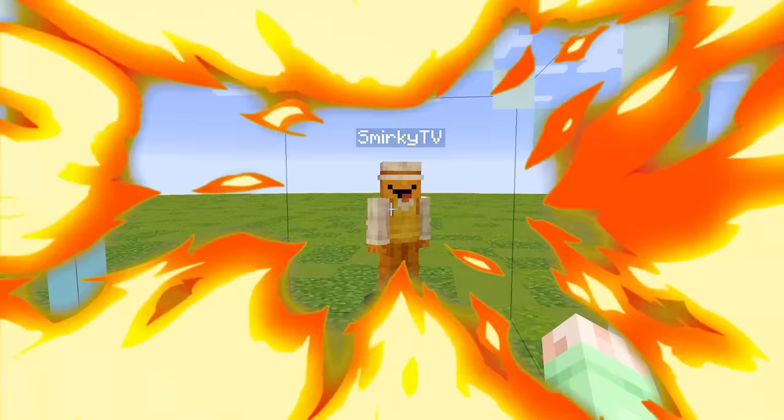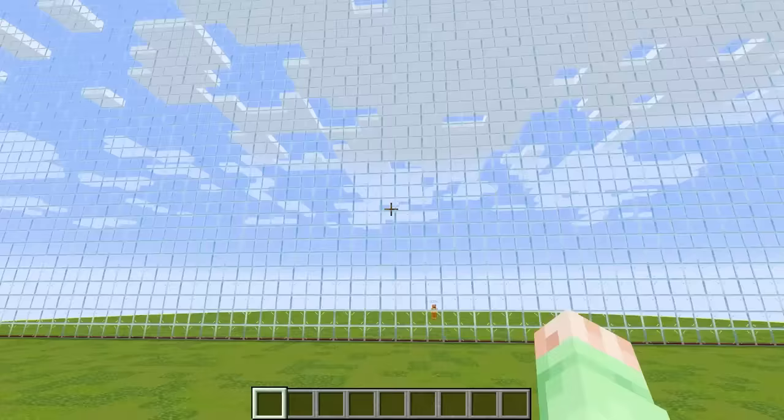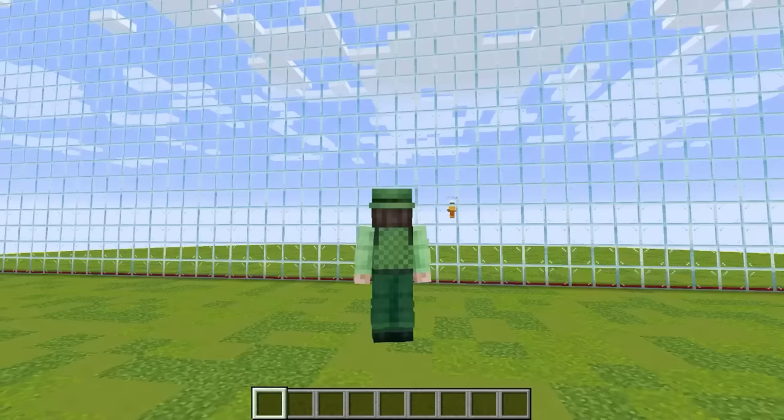I'll be able to pull tons of frags by controlling me and my friend's mobs. So, Smirky, are you ready for the mob battle? Yes, I am, Gertie! Let's go! So now that the mob battle has officially started, I can start to cheat. And I also have this big one-way glass wall set up in order to give myself even more of an advantage.